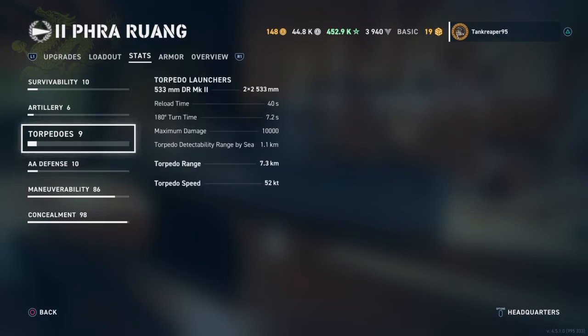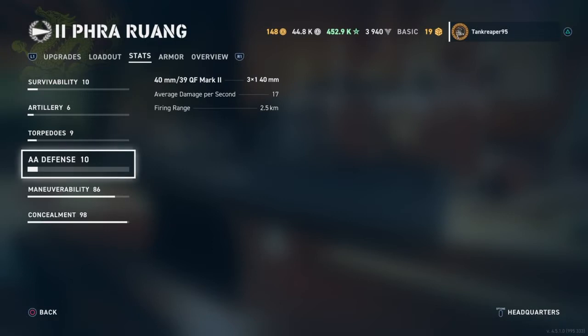But there is one downside you must know about Pan-Asian destroyer torpedoes: they are deep water torpedoes. That means if you launch them at a destroyer, they just can't hit them. You can hit cruisers, battleships, and carriers, but you cannot hit other destroyers.